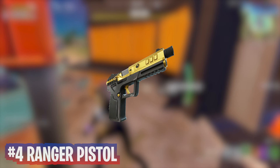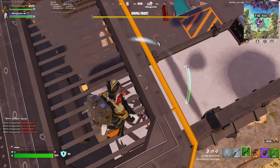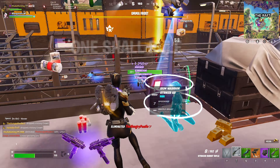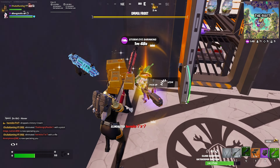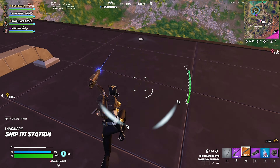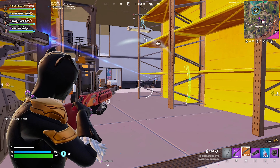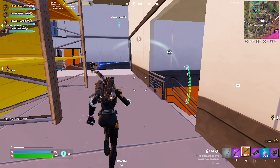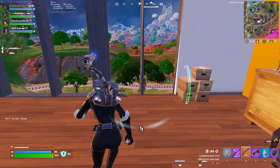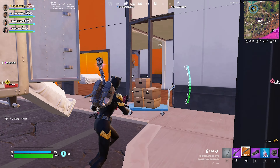At number 4, I am putting the Ranger Pistol. This is a great third weapon to have in your inventory as it is very accurate and has an insane fire rate. You could even just replace it with your AR if you really wanted to because it's that good. If you find one off spawn, you are all set. I mainly use this weapon at mid-range once all my AR bullets have finished so I have a continual spray, and in my opinion it doesn't really need a scope, but if you are using one it's very good as well. This weapon is good in any player's hands and can be used in lots of different situations.